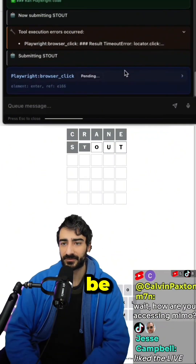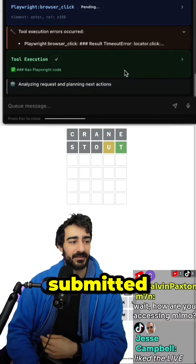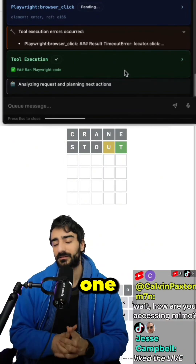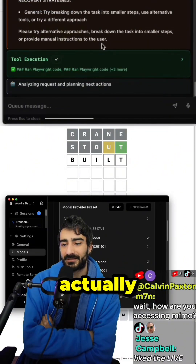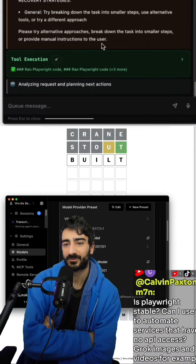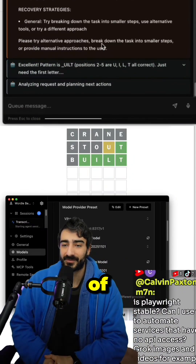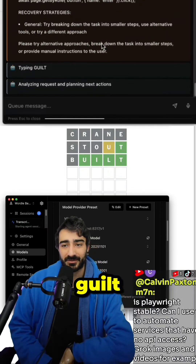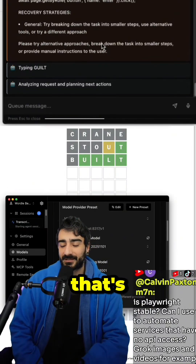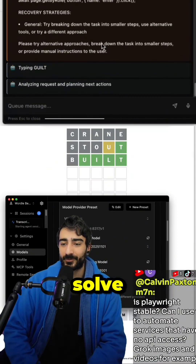Opus seems to be reasoning through it pretty well. We've got our second word submitted — one letter correct in position, one correct but in the wrong position. It actually one-shotted that word. 'Built' was submitted — four out of five letters correct in the correct position. And now it's going to try 'Guilt'. There's a pretty high chance that's the correct word. Opus was able to solve Wordlebench.